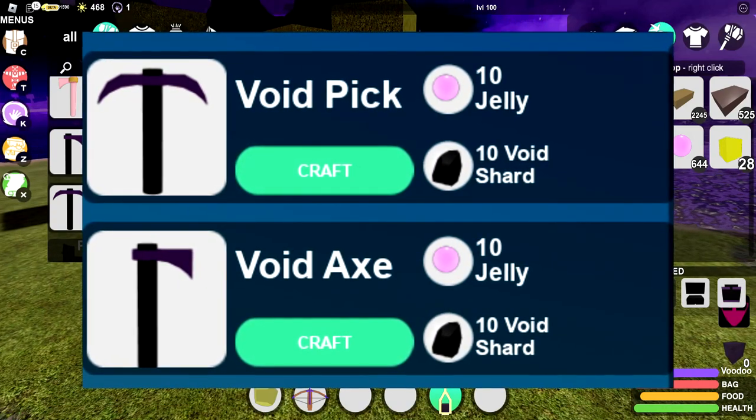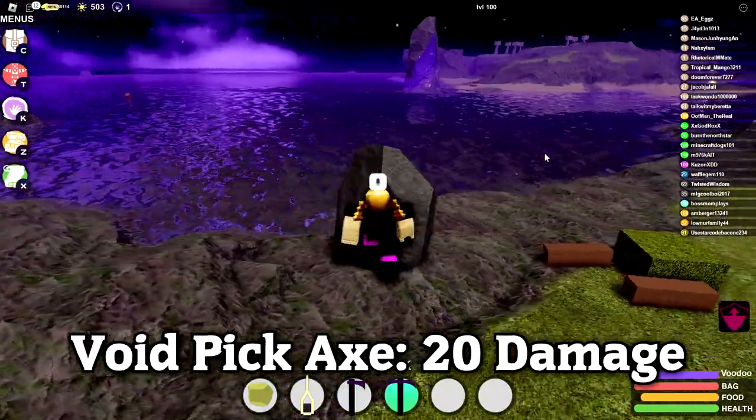Next up are the void axe and void pickaxe. The void axe does 19 damage and the void pickaxe does 20 damage.